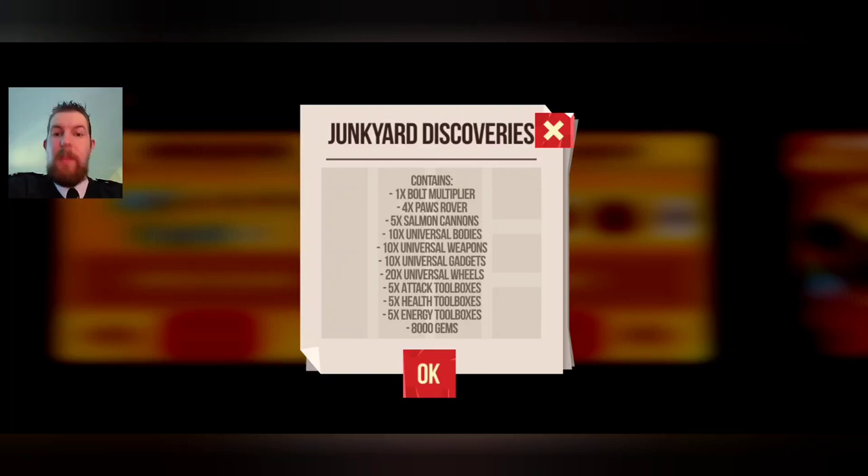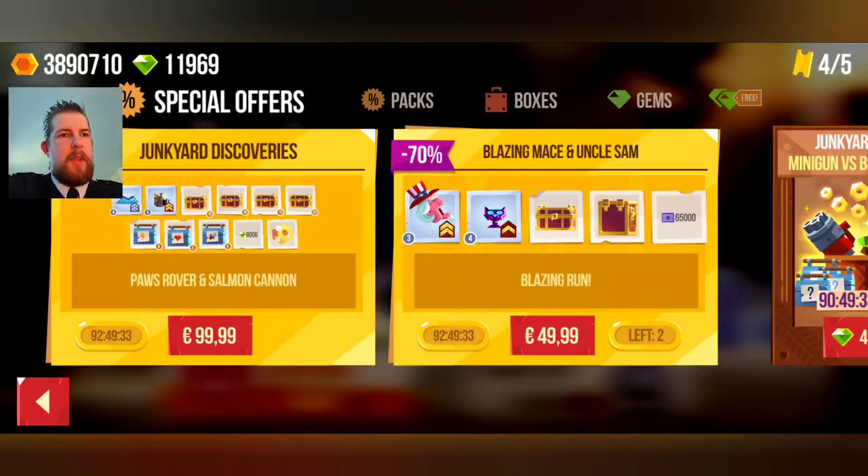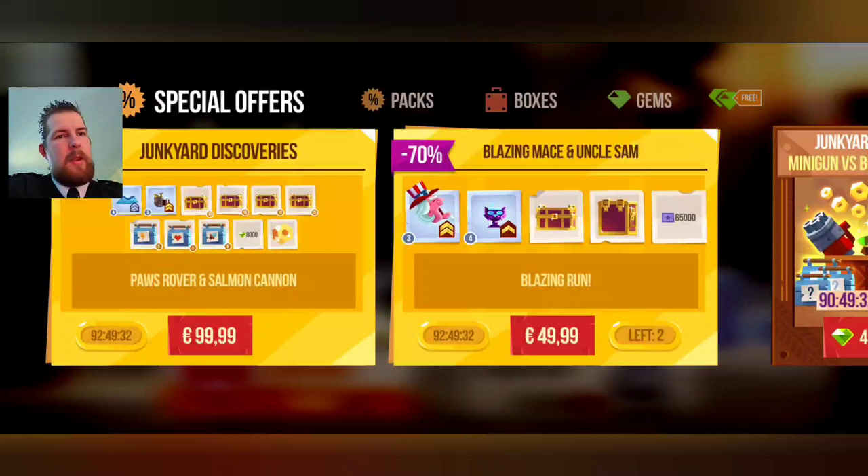Really? This event is for championship, but 50 universal bodies with two boxes, only 9 UL parts - and that's for 100 euros! The rest will disappear - poof, gone into dust when you prestige. So why would you? I don't get it.